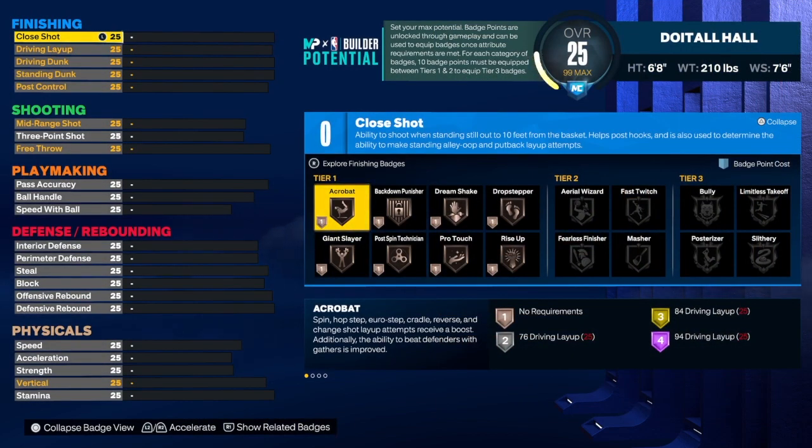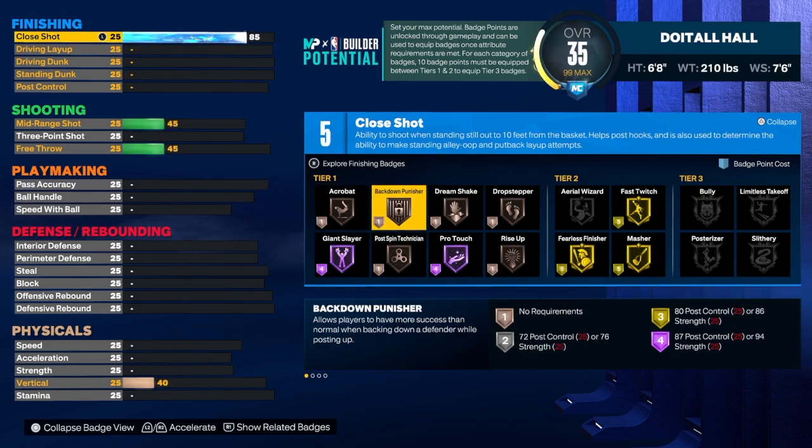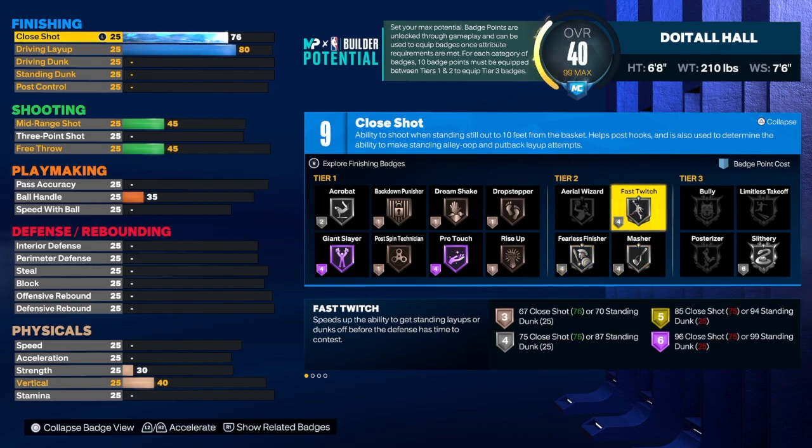We're going to start with the finishing. I want this build to have 20 badges per category, so I had to finesse it a little on the finishing. Some of you may disagree and want something lower, but for the close shot I have it at 85 — we will be able to get gold Fast Twitch. Close shot is very important this year if you want to finish good at the rim. For the driving layup we're going to get that up to an 80.